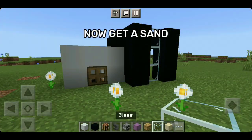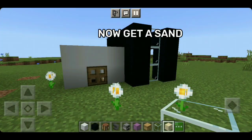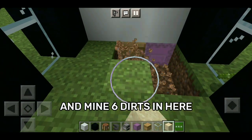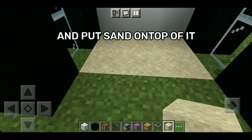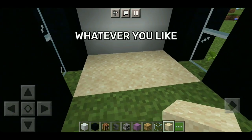Now get some sand, and mine six dirts in here. Put sand on top of it. You can plant any plants in here, whatever you like.